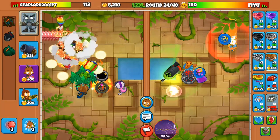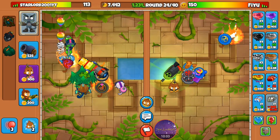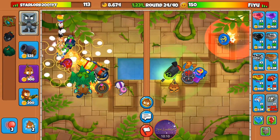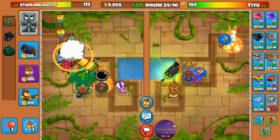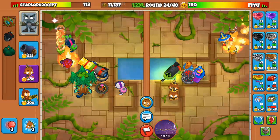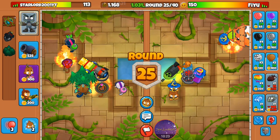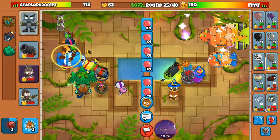Seems like he's putting down another wizard — oh, he just sold it. He put it back down. I wonder what his plans are. You better be ready, mate, because once I get 2k more — 1k more, let's go! I'm going to bloom boost it and send pinks along with it.